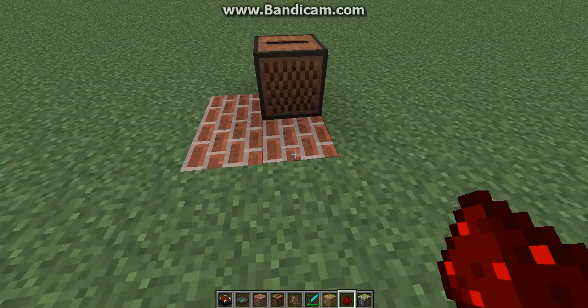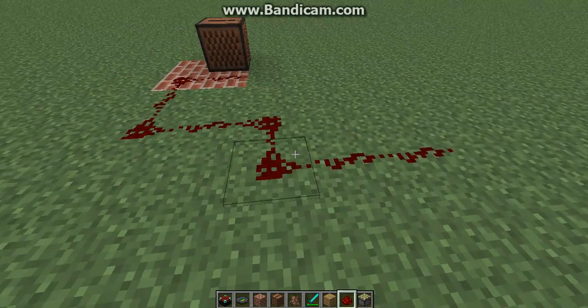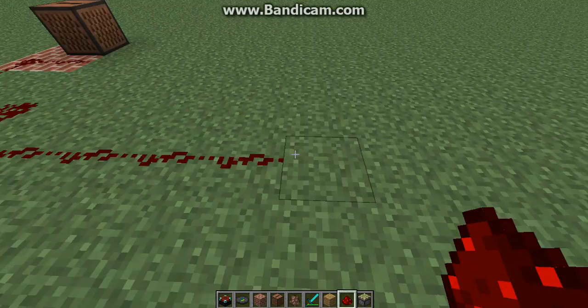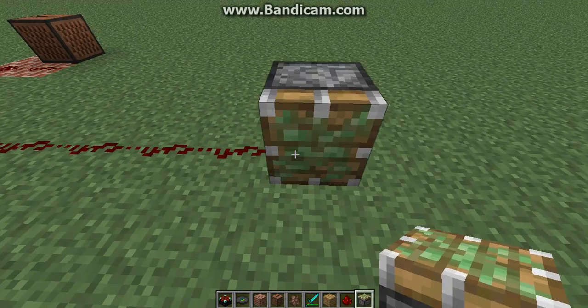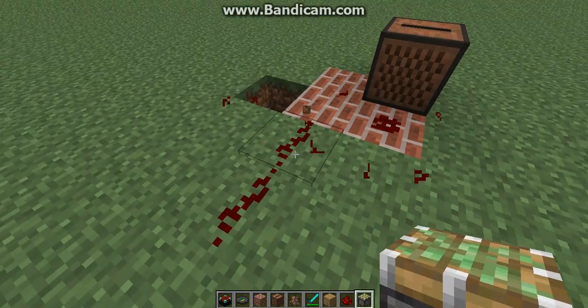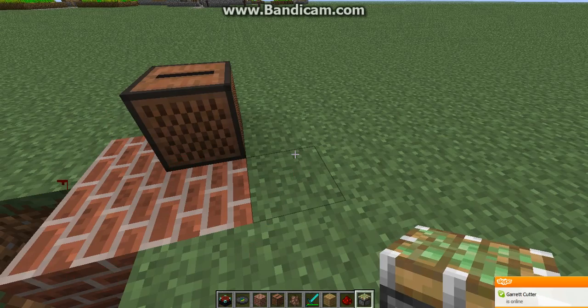All right, to start it off you're gonna connect the jukebox, bring this redstone all the way over here, make it very far. It really doesn't matter — this isn't my tutorial, I got this from somebody else off YouTube. You put a sticky piston here, and then you destroy this redstone because it turns out I don't actually need it. I should probably watch the video again but I'm not gonna do that.